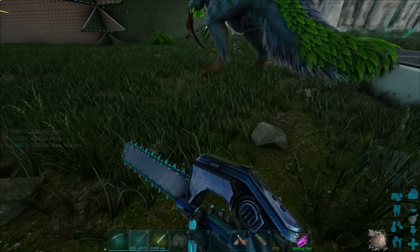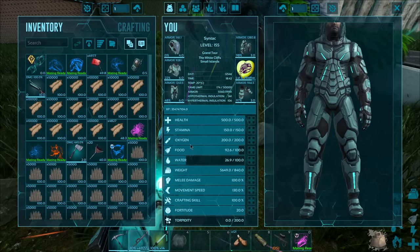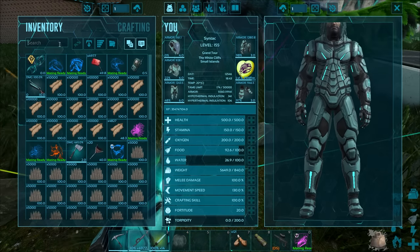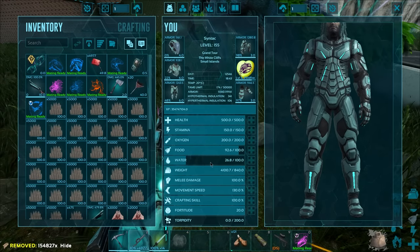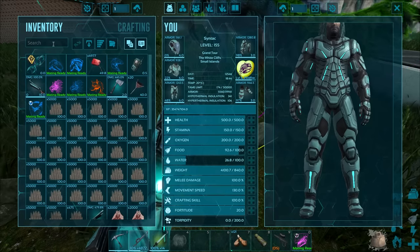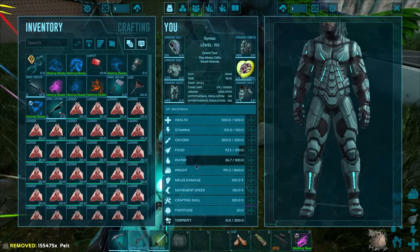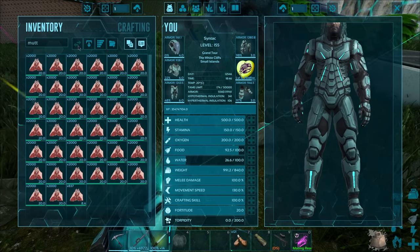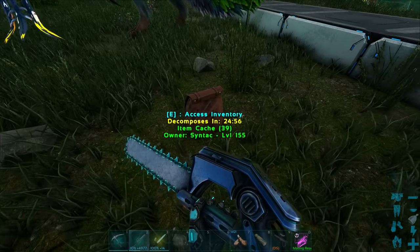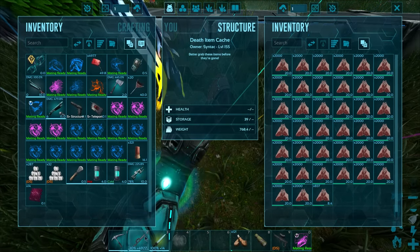There we go — finally, yes, it stopped! I need to see how much stuff I have in here. I could just count the stacks or I could just drop all of the hide — 154,000 hide! Pelt is probably the same — let's drop all of that — 155,000! And mutton — let's drop all of that — 76,000! Look, that is a stupid amount of resources from one sheep.